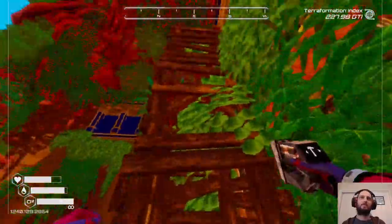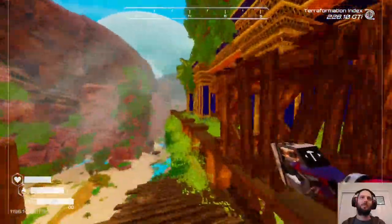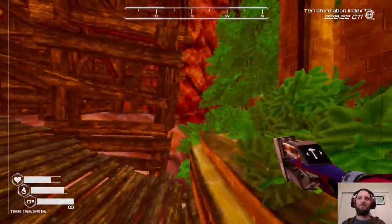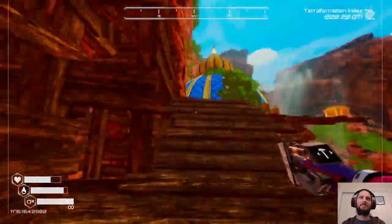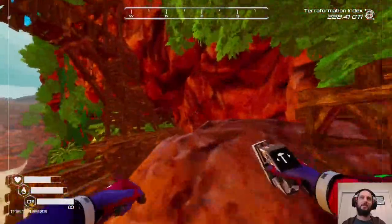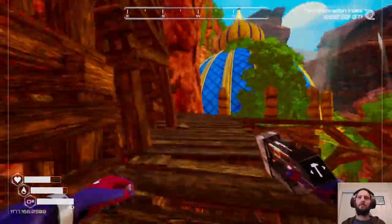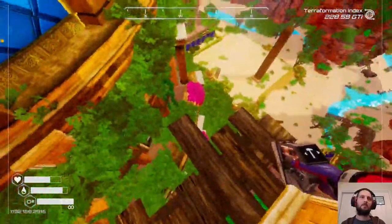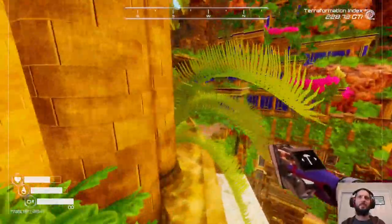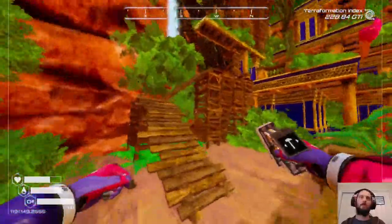This just turns into a platforming section. The saturation has turned up way too high in this place as well. Not allowed to jump onto that. It's super oversaturated - the bitrate is probably tanking. Another key - sure enough, another key. How many am I going to get this time? Do I even have enough space? I can slap down a portal. I should slap a portal down just in case I fall to my death - I want to be able to come back here quickly. Pragmatically thinking.